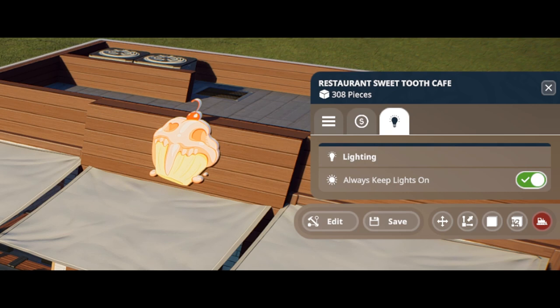When selecting a group with lights, you'll be able to access a brand new lighting tab. From here players will have the option to permanently toggle their lights on regardless of the time of day — indoor exhibit builders rejoice!